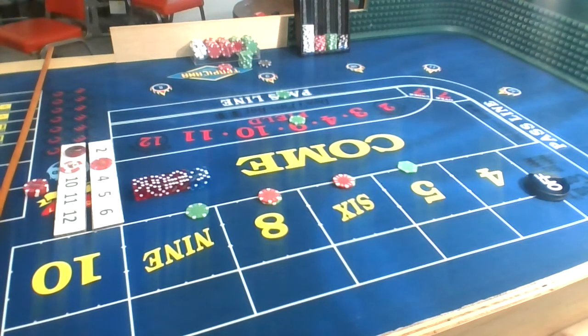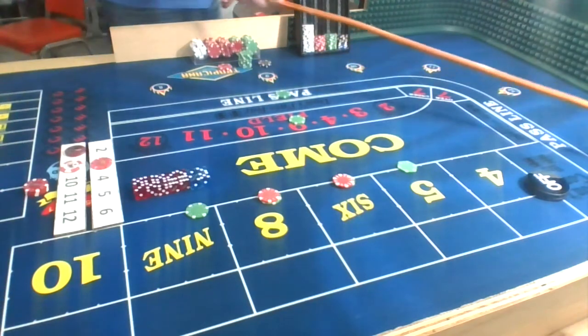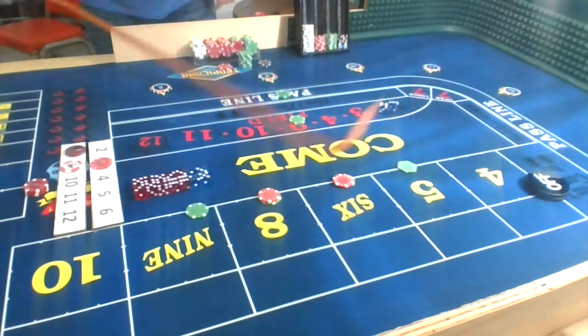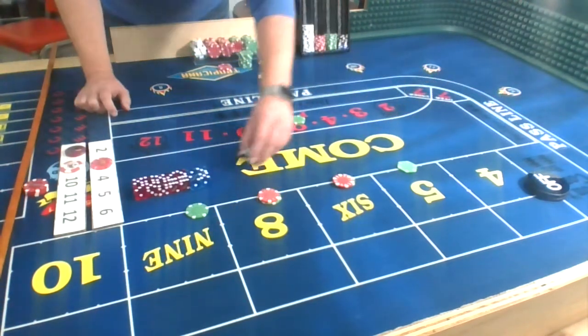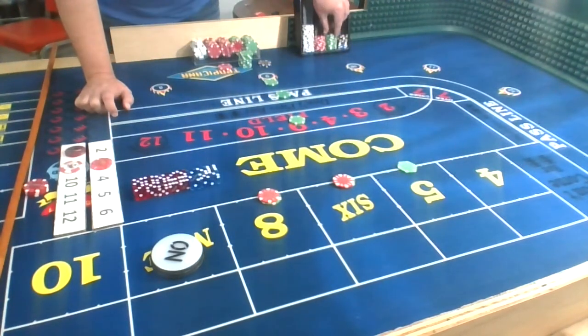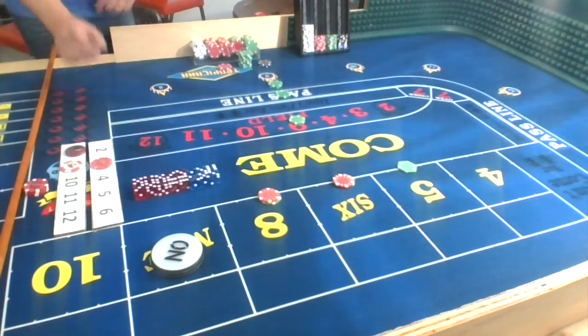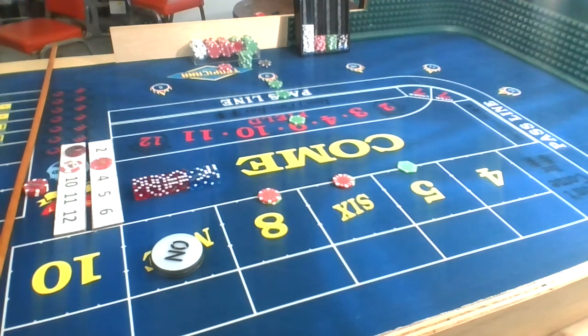Dice set, dice are out. Toss — and we roll a 9. Point is going to be 9 — center field 9. We win $25 for the field. Going to put a solid $50 behind on the 9 since I seem to like it a lot. Let's roll.